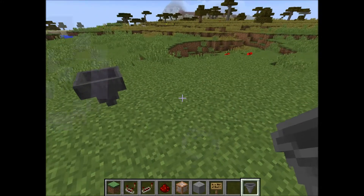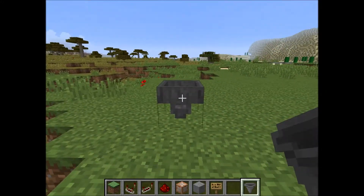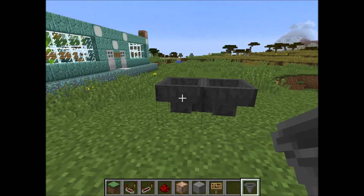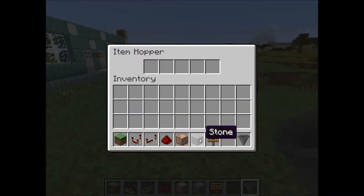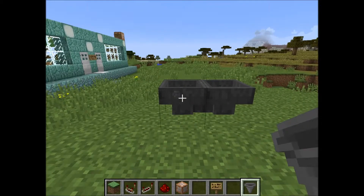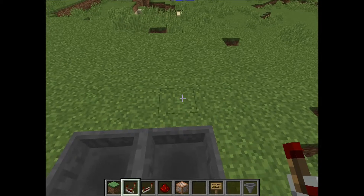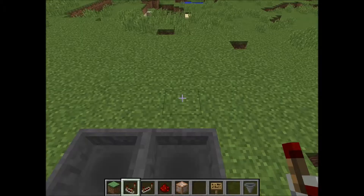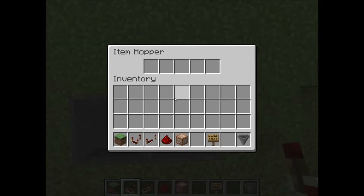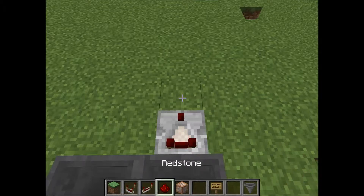A hopper clock uses two hoppers attached to each other. A hopper will place an item into an adjacent storage it's connected to, but you can connect two hoppers to each other so the item moves back and forth between them. We can use this to create a pulse using a redstone comparator — every time the item moves in, the comparator will flash, giving us a pulse we can send to a command block.